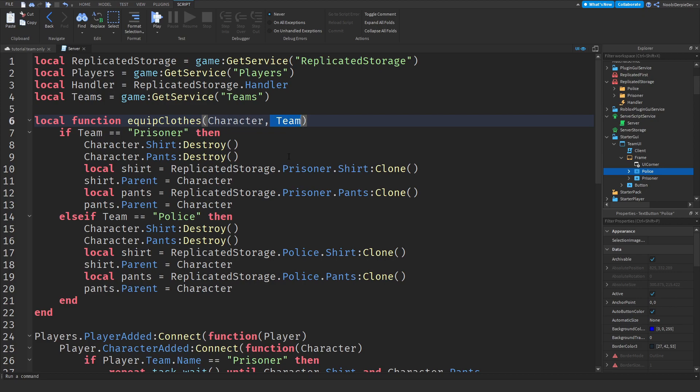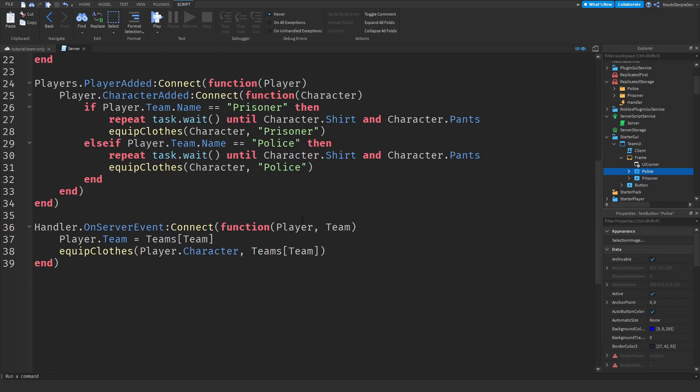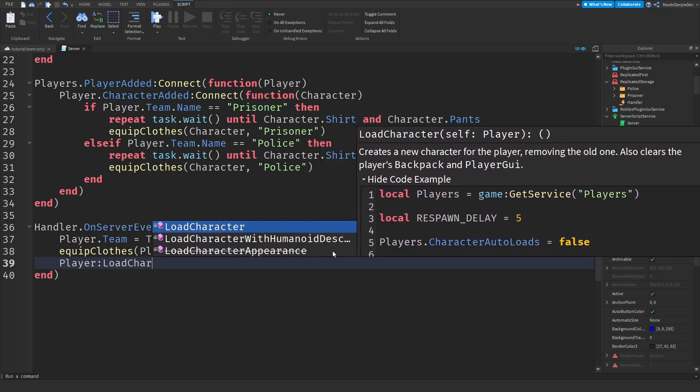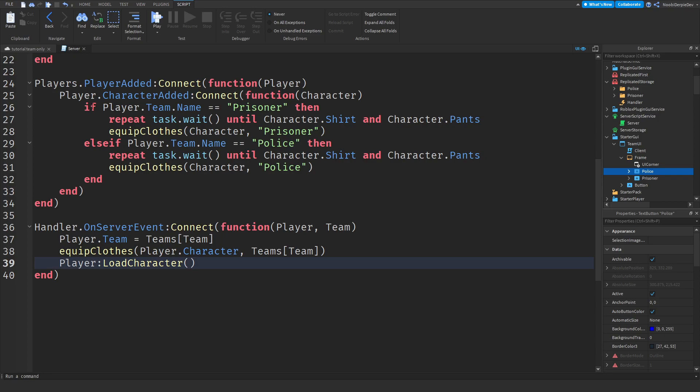Then we just need to reload the player's character: Player:LoadCharacter(). And basically that's it — we just need to load the player's character again. Now you're done with this script and you can exit it.